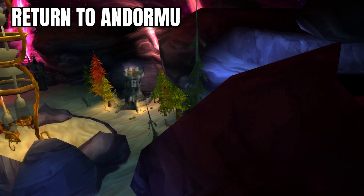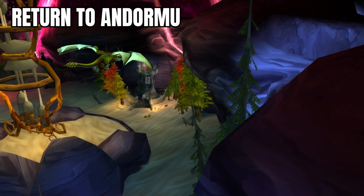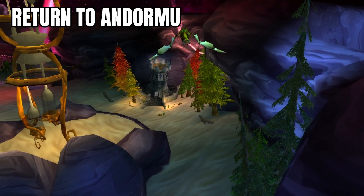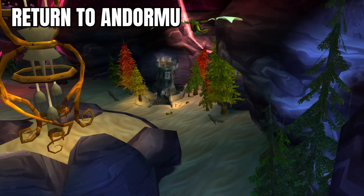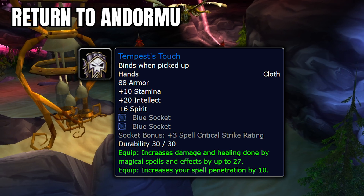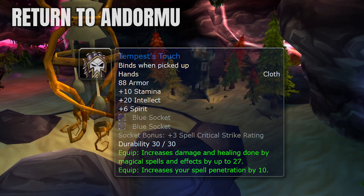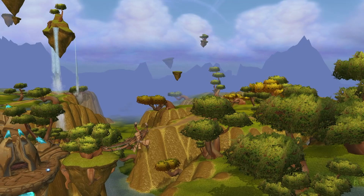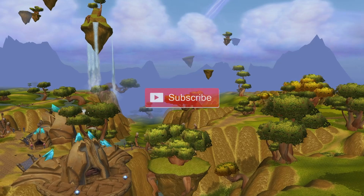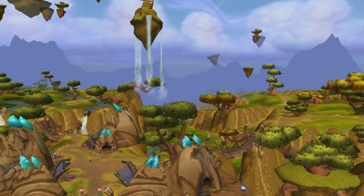For this last quest on the list, we're heading back to Azeroth and checking out the Caverns of Time. After following a Custodian of Time around for what feels like hours, you will go back in time to Old Hillsbrad Foothills to free Thrall from Durnholde Keep. Once Thrall is safe, you will get the quest Return to Andormu, which rewards the Gloves of the Tempest Touch — a solid pickup for any caster but mainly Shadow Priests. Those two blue sockets are massive and can be used to juice the spell power up on these bad boys, which is what Shadow Priests are all about. Tons of fantastic pre-bis options from questing in the Outlands. If you enjoyed this video, hit that like button and subscribe to the channel — it helps the channel grow and allows me to get more content out like this and I greatly appreciate it.